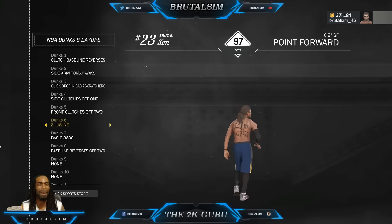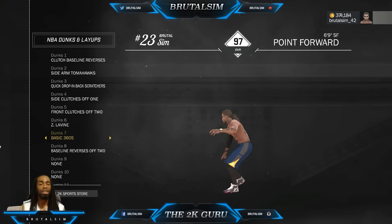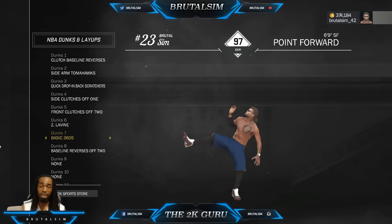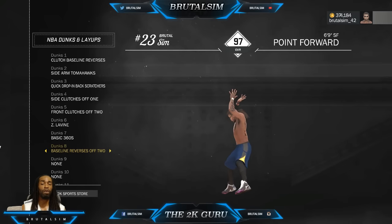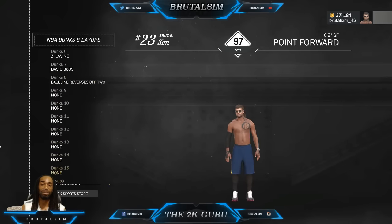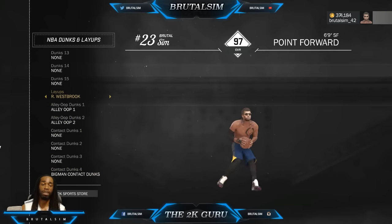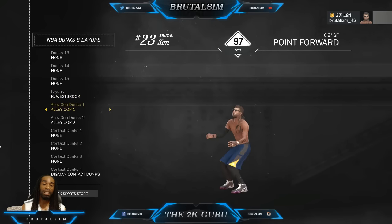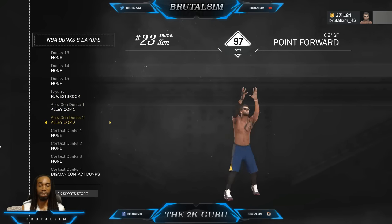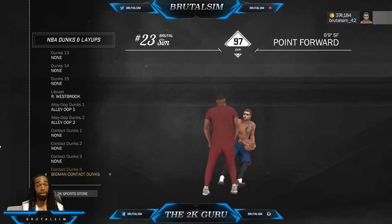Levine - I like this dunk package, I just like how it looks, so I keep it in there. The basic 360s - I like this dunk package as well. Baseline reverse off two is just as cheese as the clutch baseline. Russell Westbrook is one of the most effective packages in the game for me personally. Alley-oop one and alley-oop two on dunk packages as well.